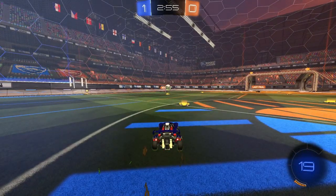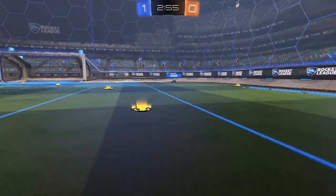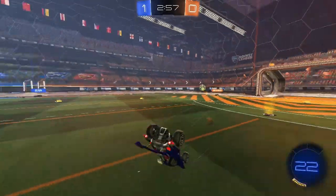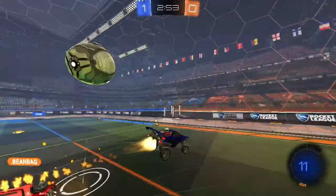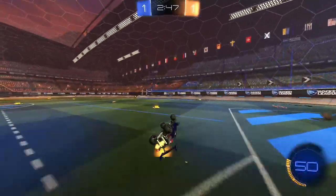What I can do instead is fake challenge — boost and then he hits it. I drive back, grab these pads, get to like 50-60 boost, and then prepare for whatever happens next. You can also see he already flicks the ball early — I'm not even challenged yet. He flicks it early, so I didn't need to go for that to make him go. And then teammate gets scored on there.